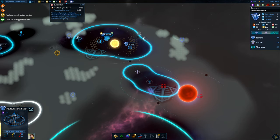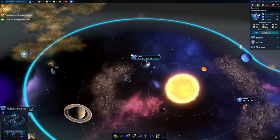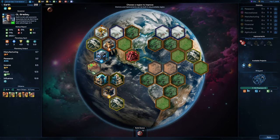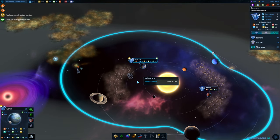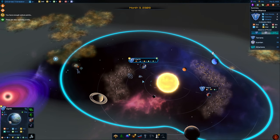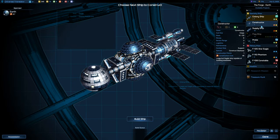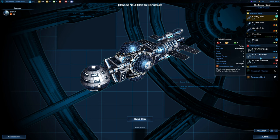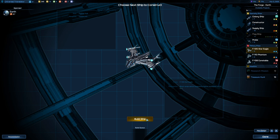We're actually getting Durantium every turn now — 0.2 per turn, so every five turns we're going to get Durantium. We've got an idle shipyard. Let's get some more ships out — we'll go for the Star Eagle, little fighter ships. I'm probably going to keep these at Earth and just start building a little fleet here.